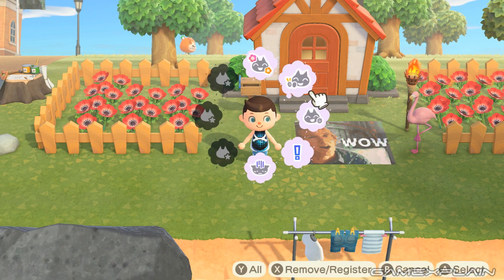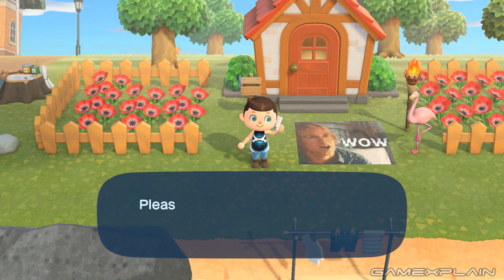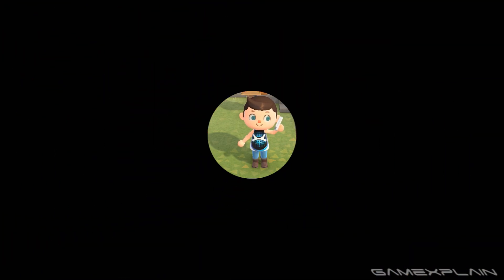To do this glitch, basically you had to go into two different player modes. We're going to call our resident Roxy and try to do the glitch now in version 1.1.1. Basically all you did was place an item on a box or on anything that can rotate, like a fish tank, and then continuously pick up the item — and it would just clone itself.